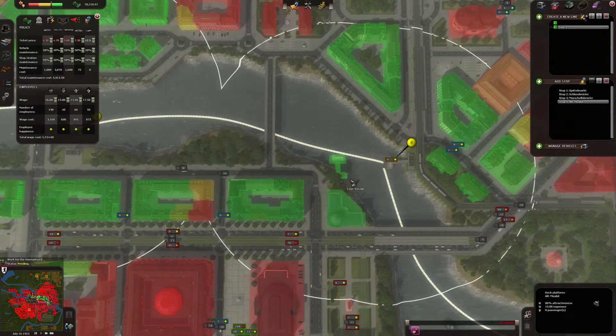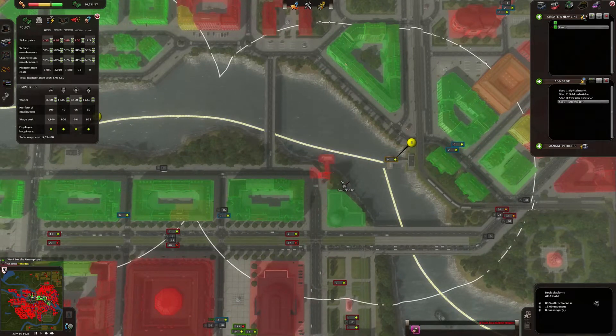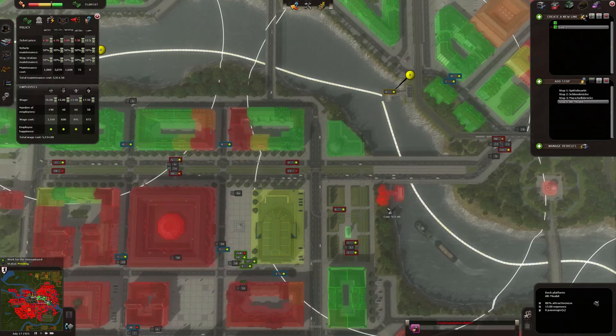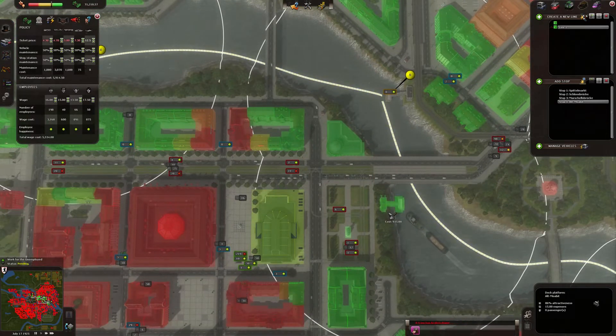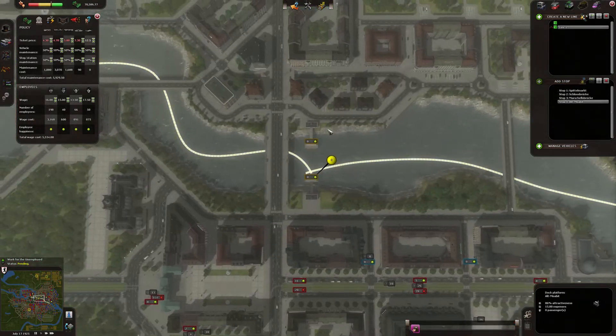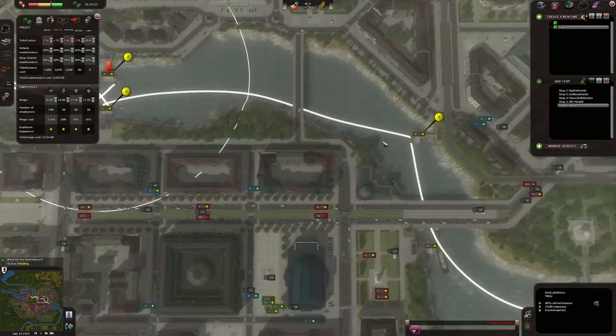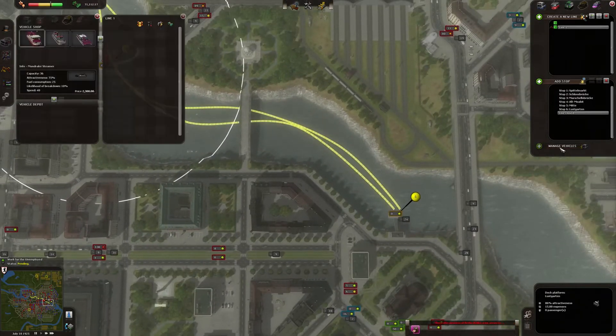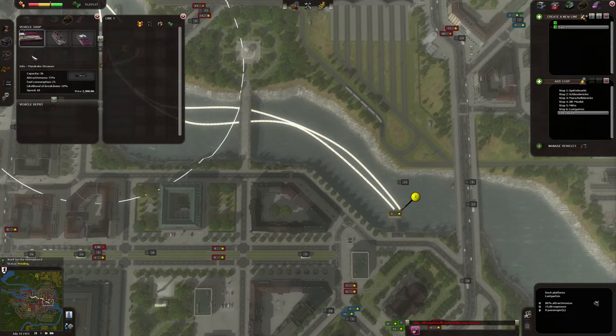I'm going to do it here — maybe even better over here. So, add stops on the opposite side. One and two. We need to close the line — line is closed. Again, we have some boats here. You can see the speed: 40, speed 45 and 70.